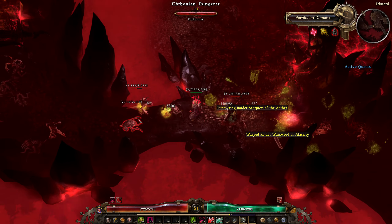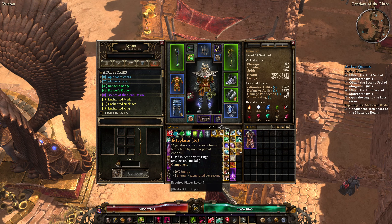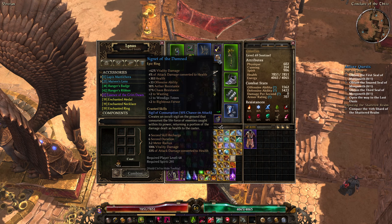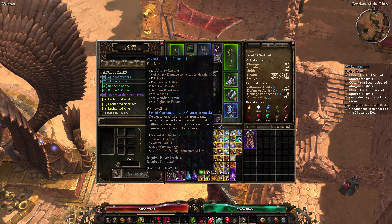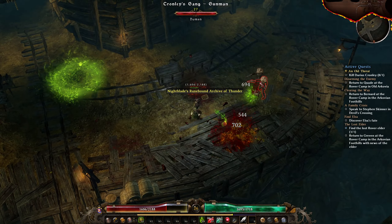As you continue your Grim Dawn journey, especially as you get into higher difficulties, pay more attention to crafting. This could start with something simple like crafting gear enhancements including Ectoplasm, but later on you're going to be making quite powerful items and want to pay attention to both the stats and the level requirement. Don't be afraid to level up a bit just to use a piece of gear that you crafted.